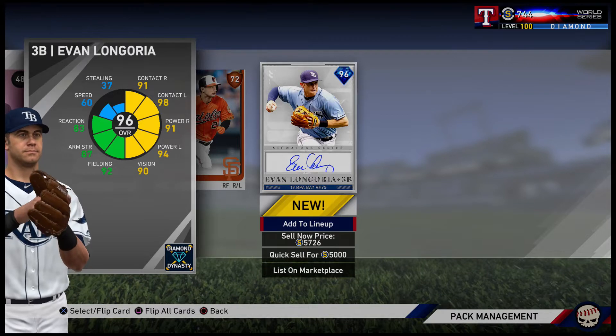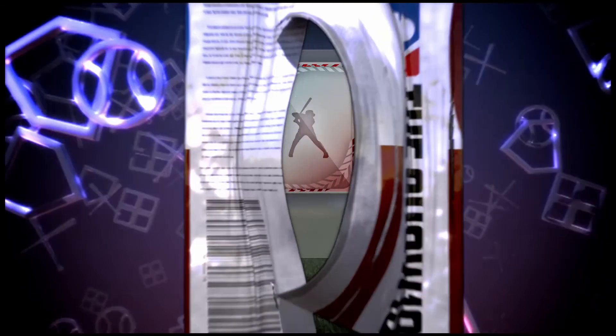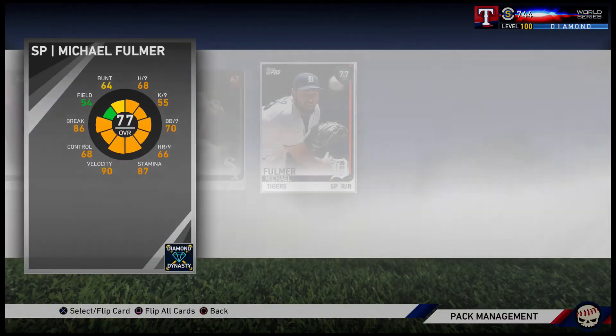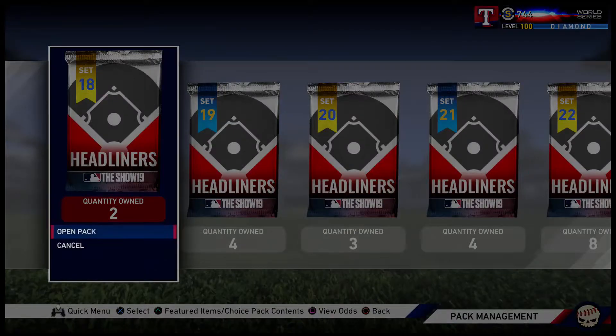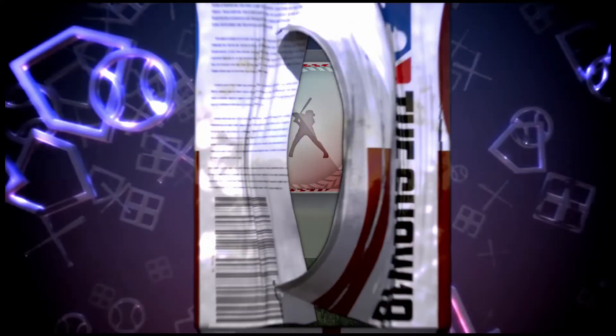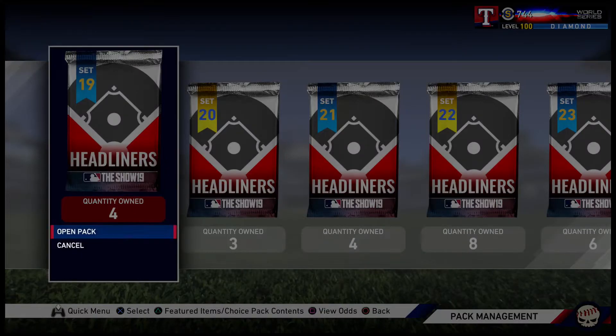I flipped it early again - I lied about guaranteeing it! Diamond number ten - we pulled our first headliner - the Evan Longoria card! It's a really good card actually. Might plug him in and use him a little bit. I had him on the shifty squad a while back where every player got the shift put on him - kind of fun to do in an event with signature series cards.